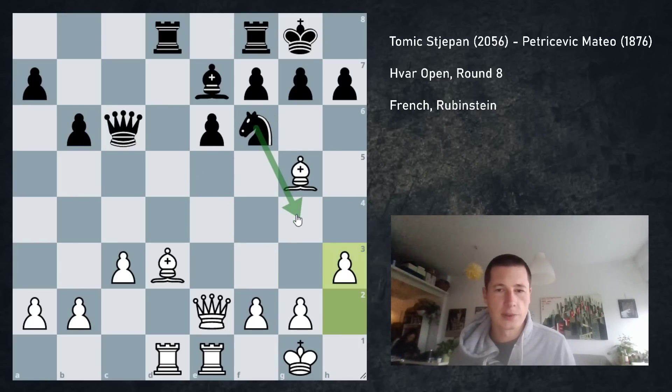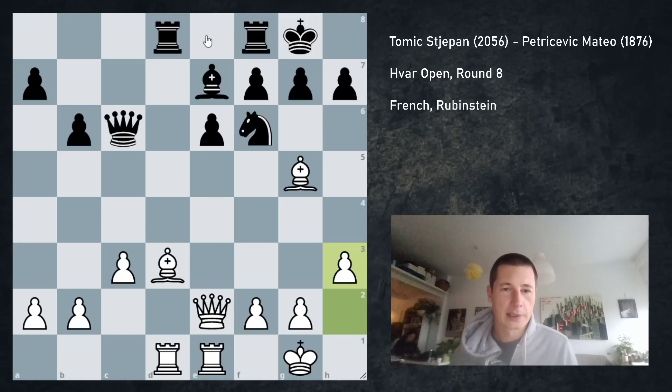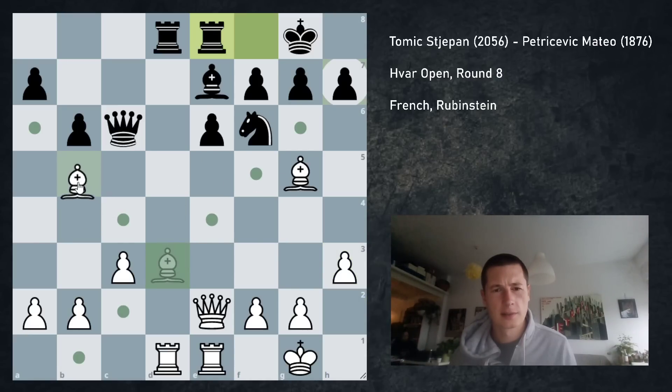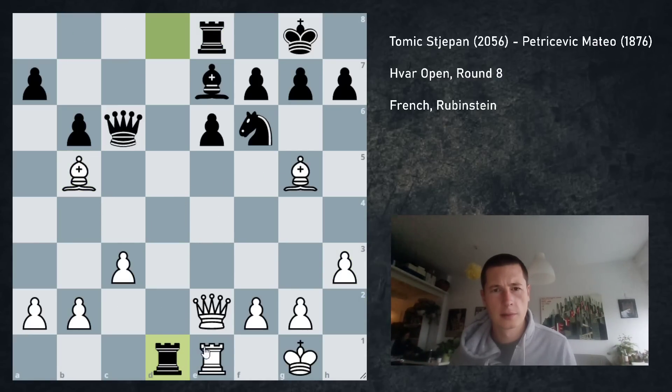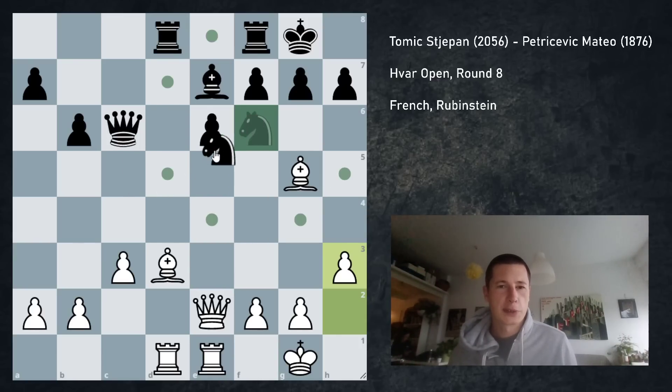I played h3 in some positions, just avoiding stuff like this and also giving my king some luft. I wanted to see what he was going to do with his rooks. Rook e8, for example, does lose the exchange. So he should have played a6 — there are no tricks. I can play bishop b5. But in this position he played knight d5, and one of the things that worries me is obviously knight to f4.